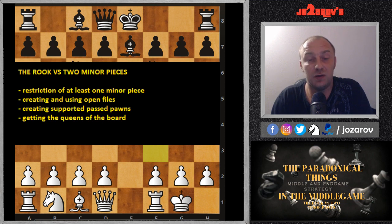The most important thing while playing this rook versus two minor pieces middle game is to get the queens off the board. The queen works very well combined with a knight or bishop. In order to get an advantage with the rook against two minor pieces, you should really get the queens off. When the queens are gone, the position is much more simplified and you can create open files and play very actively.